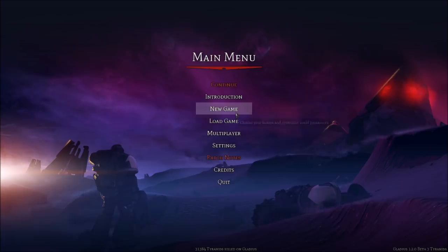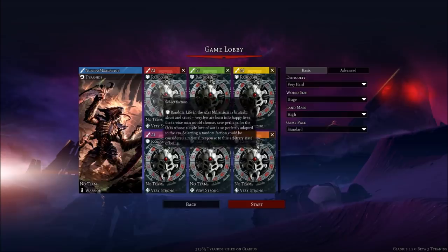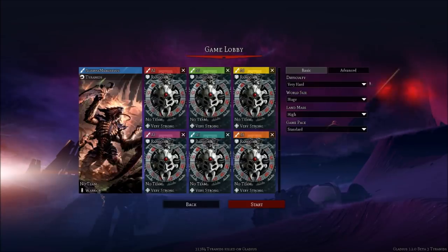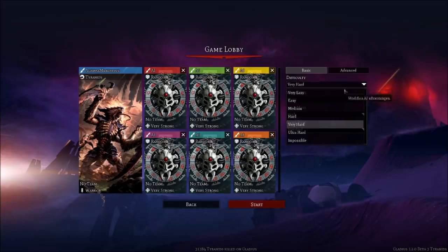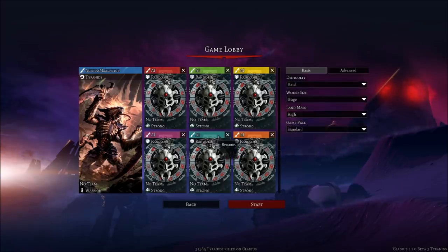We're going to start with the Tyranid faction on standard random maps with six AI opponents, playing on hard difficulty. I'm keeping the AI on random specifically because I like to find out what's coming and be surprised. Without further ado, we're going to take a look at the Tyranid faction - this is the intro - and then get started on the brutal world of Gladius Prime.